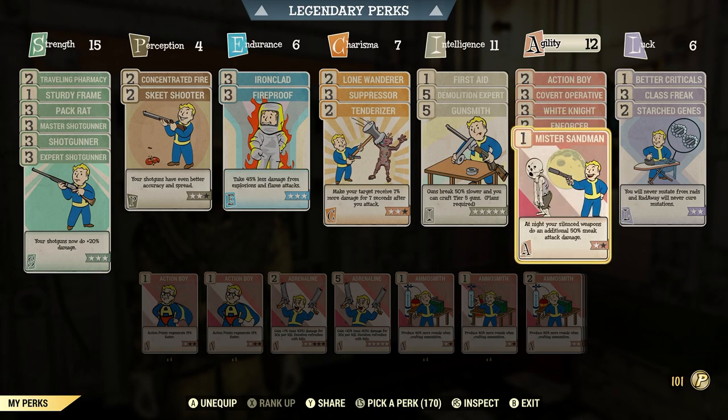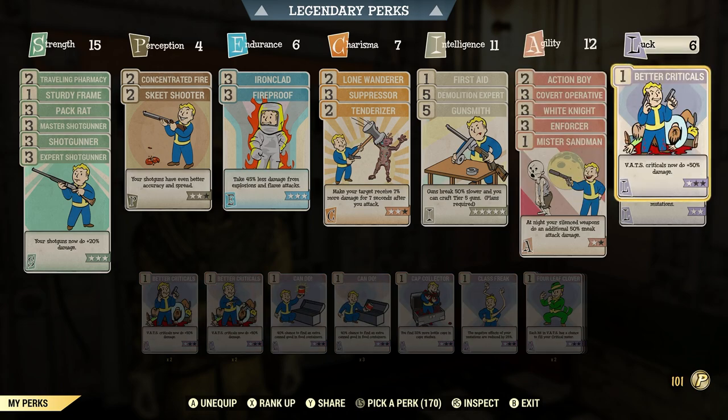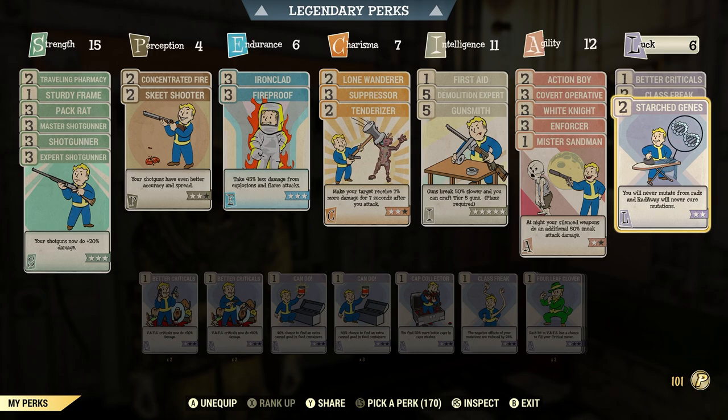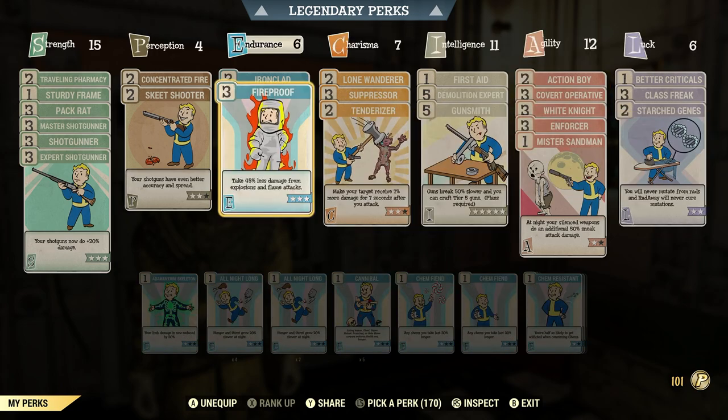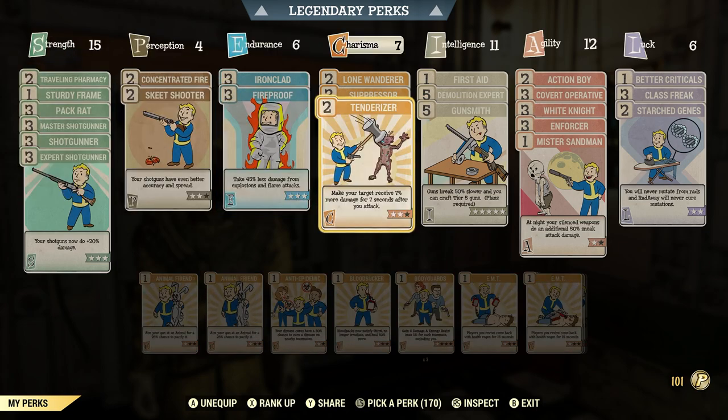One Mr. Sandman. Under luck I have one Better Criticals, three Class Freak, two Starched Genes. As I say, most of these will remain the same.